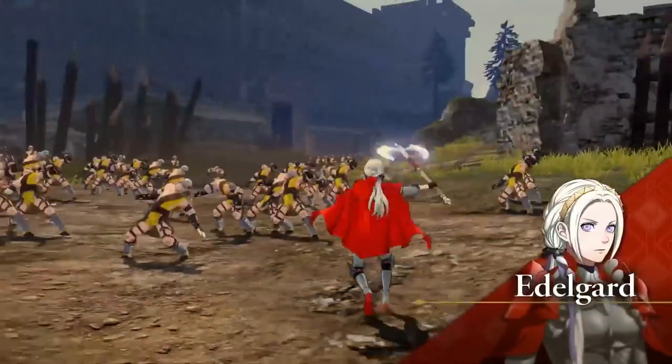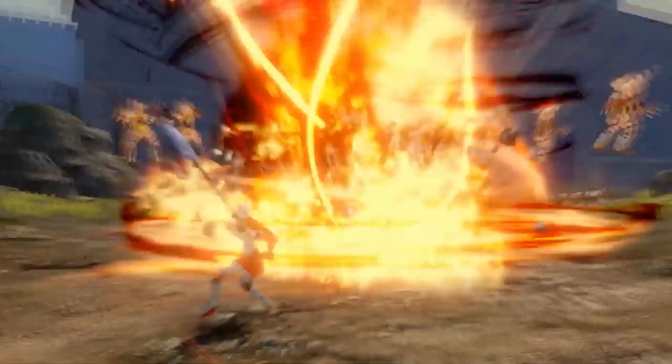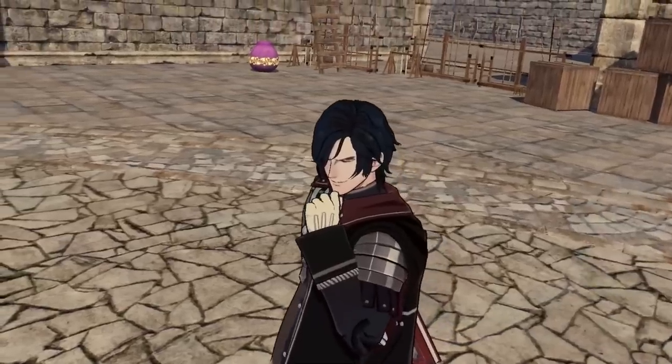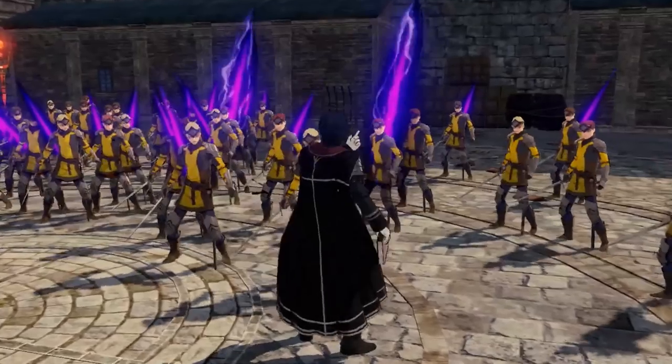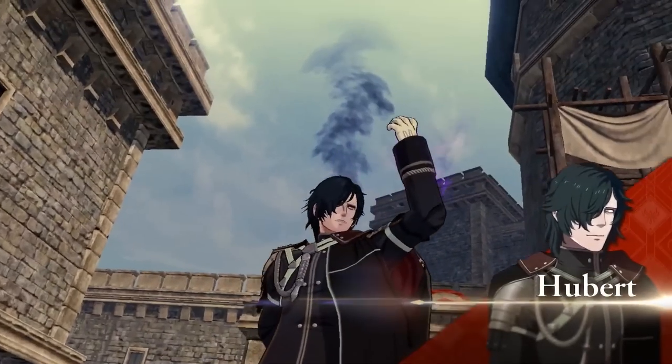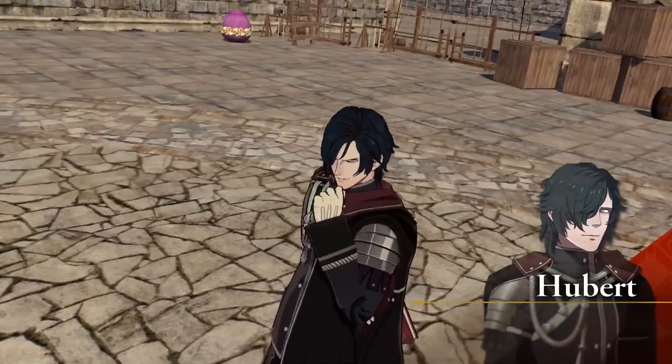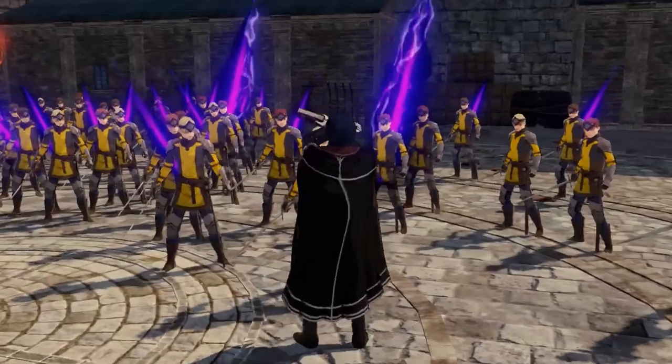We can see footage of Edelgard unleashing a fire element attack, very much in line with everything we know about her as a unit so far. We also get a better look at Hubert's darkness spikes that he can explode on enemies at will. It's going to be super fun getting enemies spiked and then detonating them on command — I can see Hubert being a lot of fun to play as.